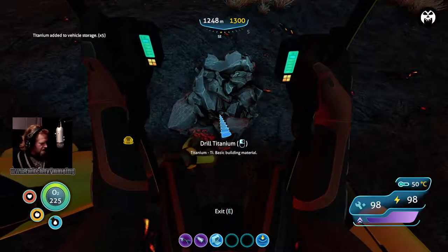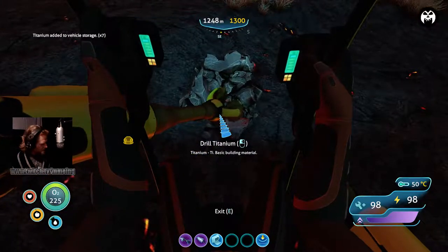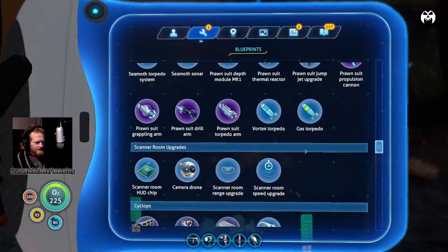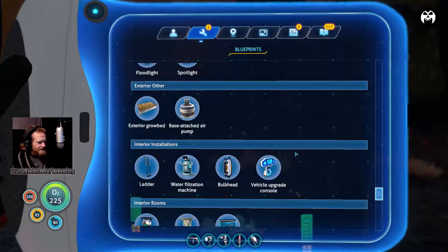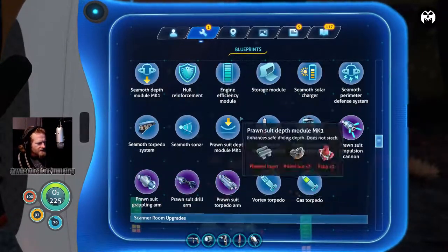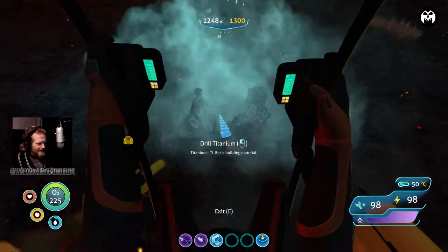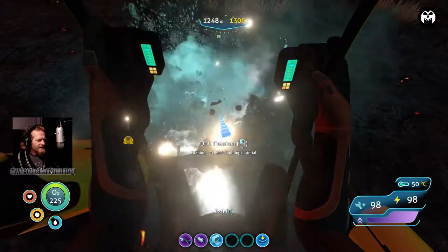Let me check something real quick. There are a couple other things we need to build - I want to get the hull reinforcement, which needs three titanium, lithium, and four diamonds. We have that. After I'm done drilling here we will definitely have that. I don't think we're going to need any more plasteel ingots to do any of this - five for that, three for this.